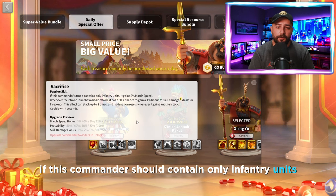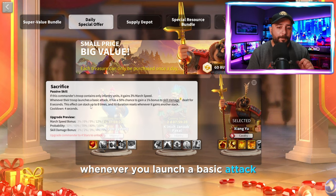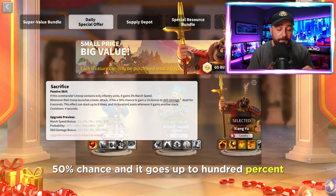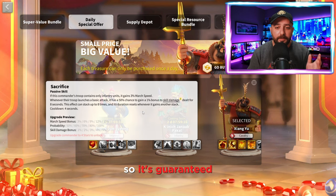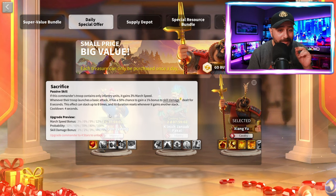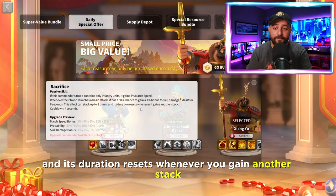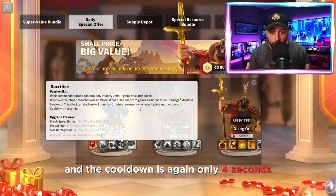So that's why cooldown 4 seconds - it would be even better if it was 2 to 3 seconds, but 4 seconds is still pretty decent. If this commander's troop contains only infantry units, which it should, it gains 15% march speed. Whenever you launch a basic attack, it has a 50% chance - going up to 100% guaranteed - to gain 5% bonus to skill damage for 8 seconds, stackable up to 8 times, with duration resetting on each new stack and only a 4-second cooldown.